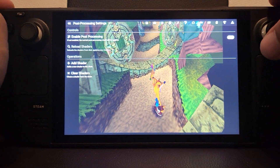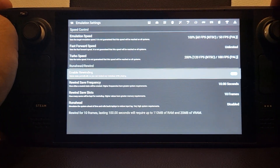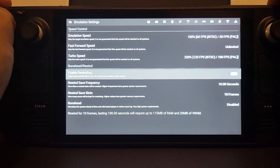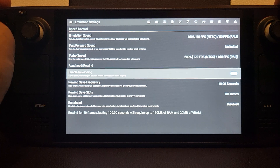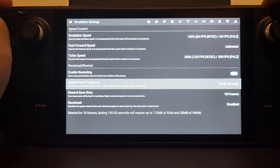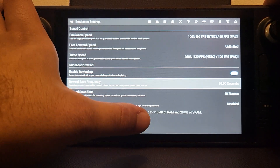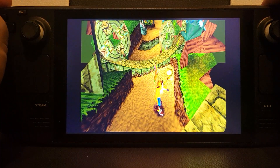The last thing I want to show is in Emulation Settings — you can enable Rewinding. As the name suggests, this allows you to rewind gameplay. These settings are set to save every 10 seconds and rewind up to 10 frames, so 100 seconds of rewind. It will use up to 110 MB of RAM and 20 MB of VRAM, so it can be a bit of a resource hog.